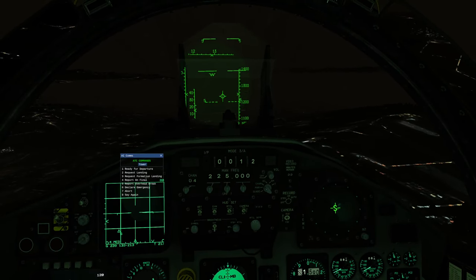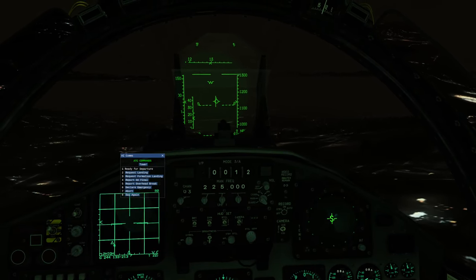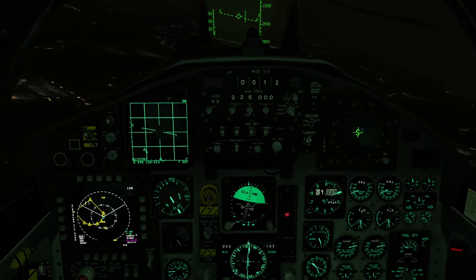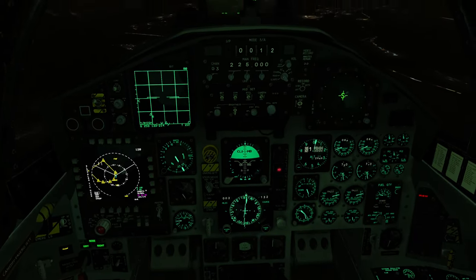Call tower, tell them I'm on final. Ramrod 6-1, unable — contact approach 463.0. There's my emergency with tower.